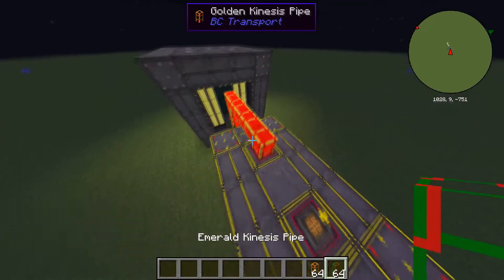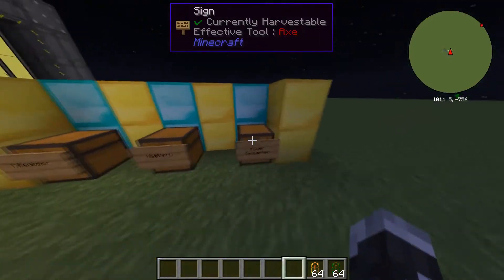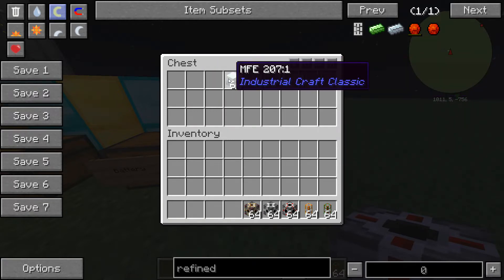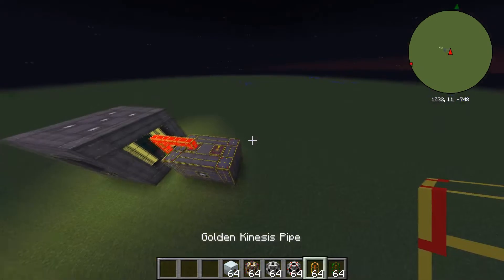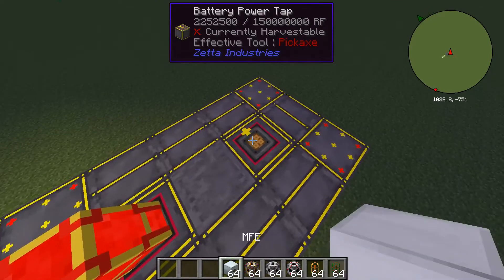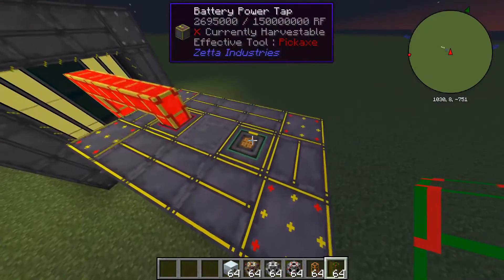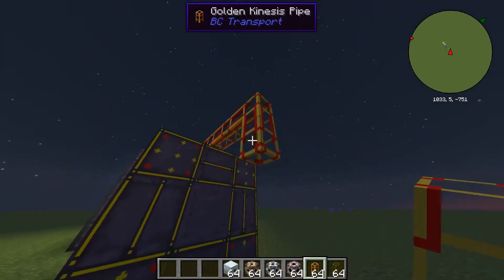For the power converter — to put it back into EU — you will want an RF consumer, an energy bridge, an IC2 medium voltage producer, and some sort of storage like an MFE. Once you have that, you want to go over to where your second battery power tap is. With an open hand, shift and right-click, and it will go into a negative to take out power. Then do the same thing: emerald kinesis pipe, and then gold kinesis pipes out of your battery.